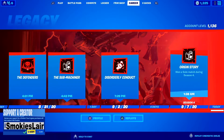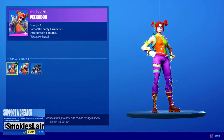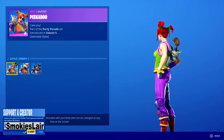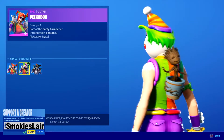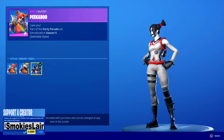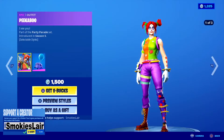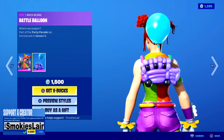I hope you guys are having a great night tonight. Let's get right into it — we got Peekaboo! I love this guy. She comes with three different styles: you got the regular style that's creepy, you got the creepier which is creepier, and you got the Sneaky Peek. Sneaky Peek is probably my favorite. Her back bling is an amazing blue likeness of the battle bus.